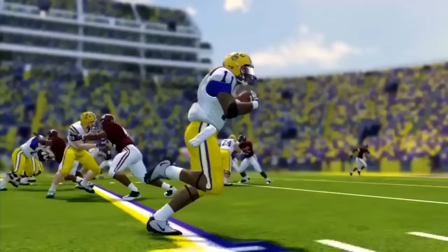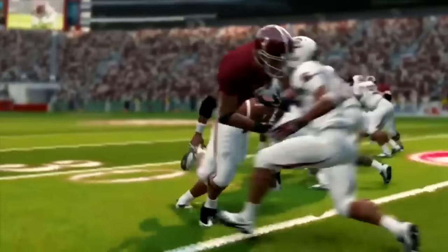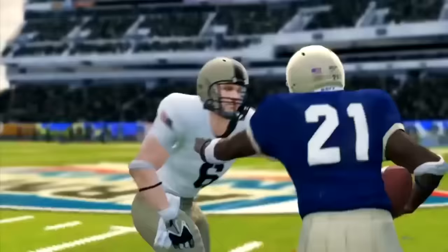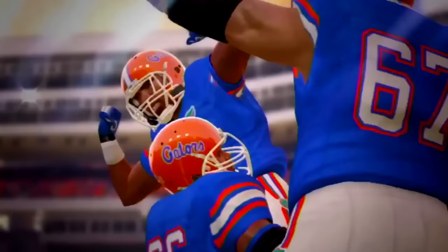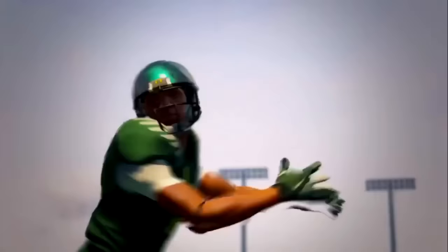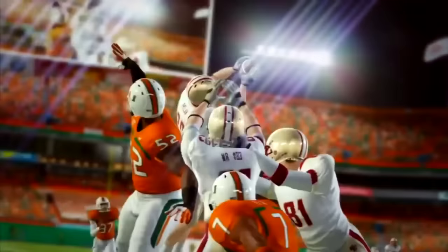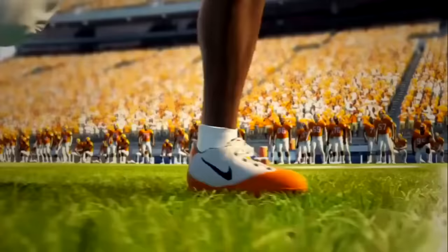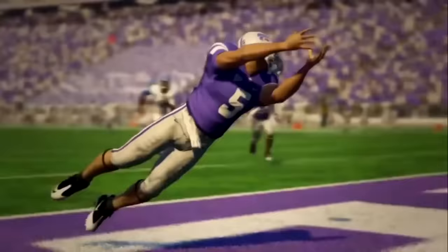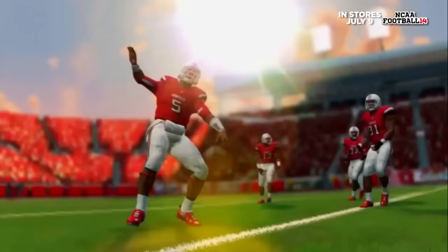The eighth confirmed feature is school traditions. This means authentic crowd chants, runout songs, and audio played during specific game moments — third down, fourth down, after a turnover, during a kickoff. All the rivalry elements are being focused on, including trophies, school history, uniforms, and throwback uniforms. They're even licensing real music for some schools — like Wisconsin's 'Jump Around' — so you can actually hear those iconic songs in the game. This is where the game will really separate from Madden in terms of presentation and detail.